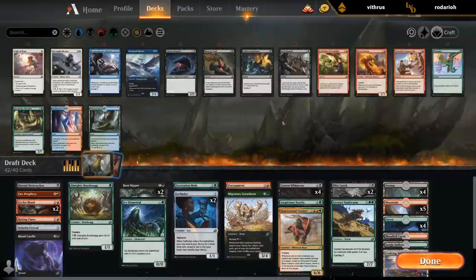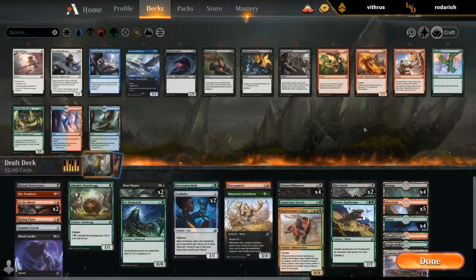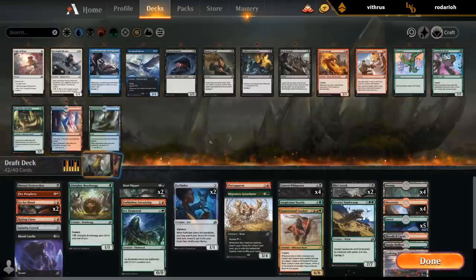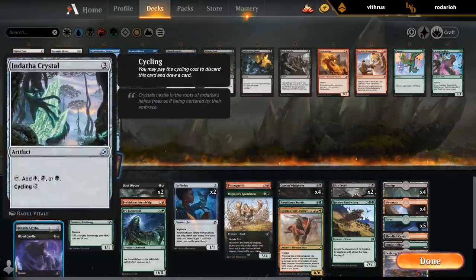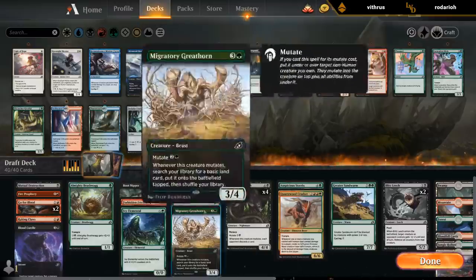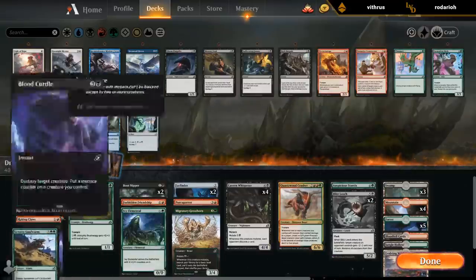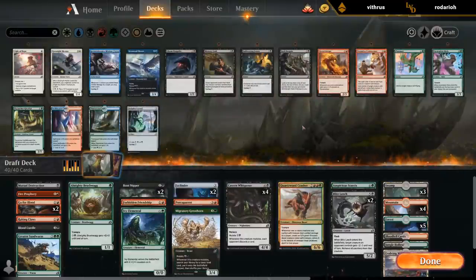Maybe I play Forbidden Friendship just to have a 1/1 token to mutate onto — it's kind of unexciting, but it's also good with the Mutual Destruction. Maybe it's worth it. Then cut the Mole as a more expensive creature that's not particularly synergistic — I guess Mole has a bit of synergy with the Crasher, but that's about it. This seems okay — Parrot and Greathorn are kind of three-drops in this deck, Whisper is a four-drop, and then the Sandworm we can cycle.